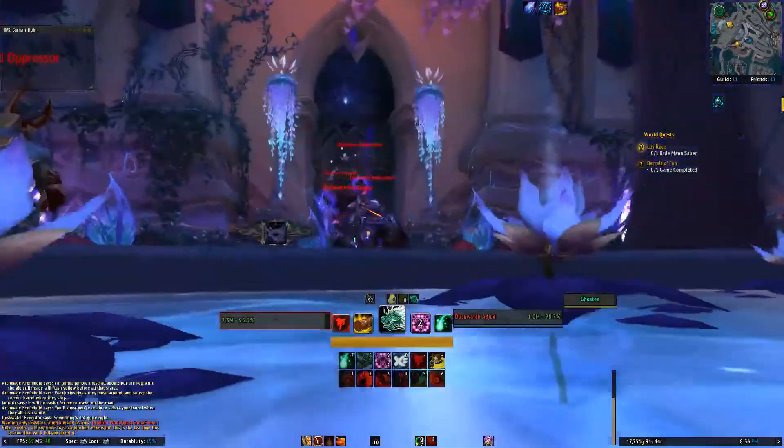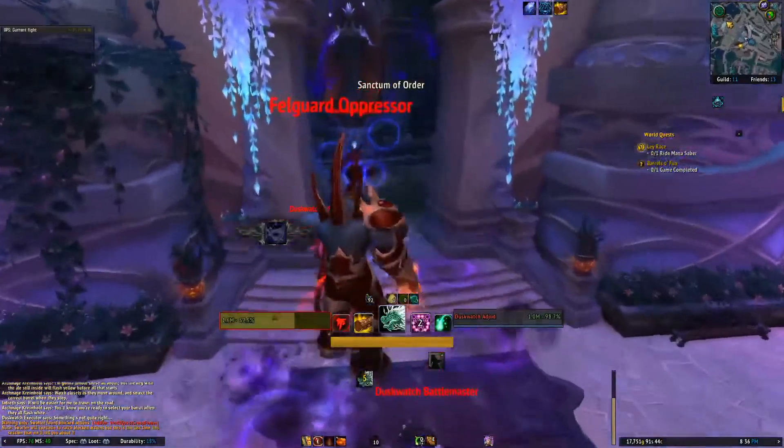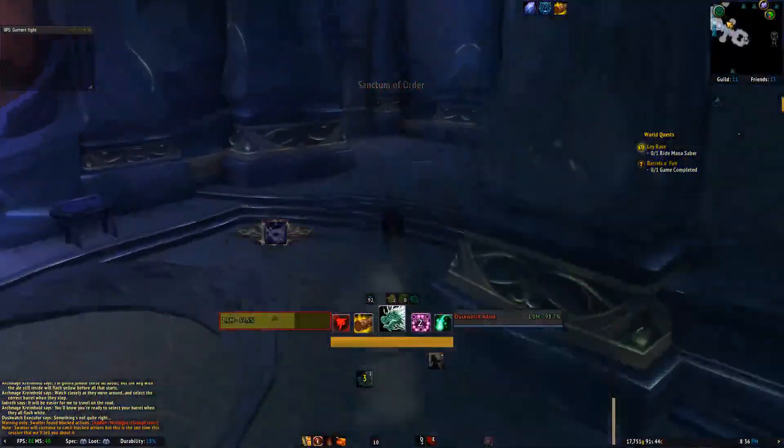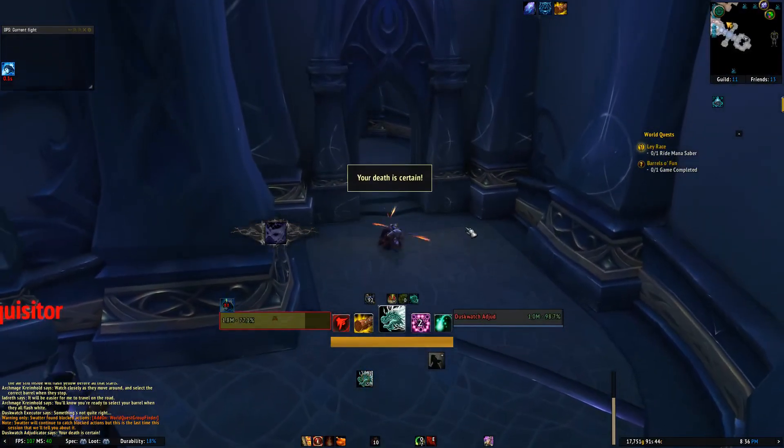The back door is just located right here, just to the west of Court of Stars. You can see a big opening in the wall — we're in the Terrace of Light. That is the other way into Nighthold. Thank you very much for watching. I hope that this was informative to at least somebody, and good luck in Nighthold!